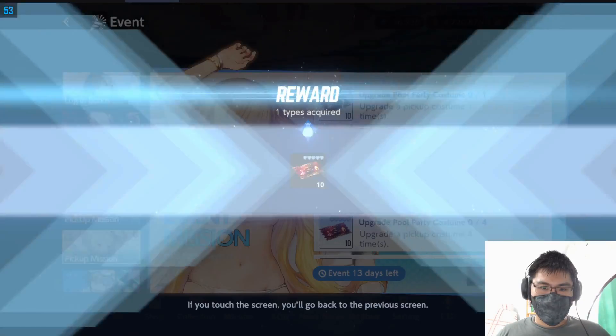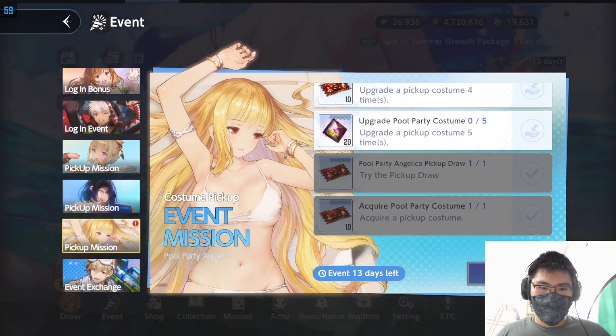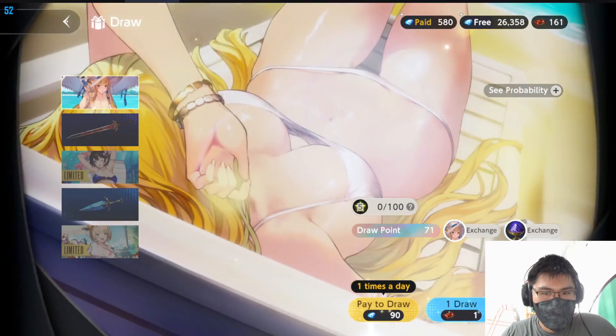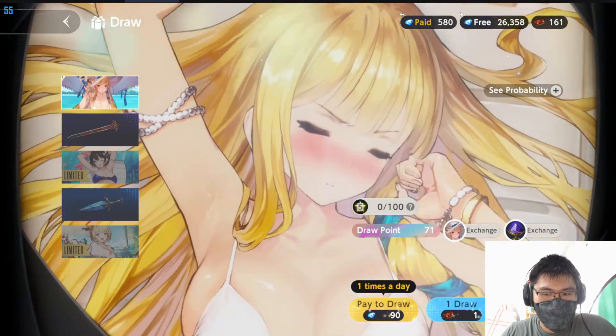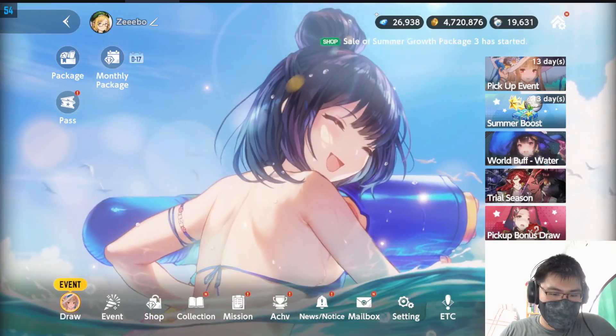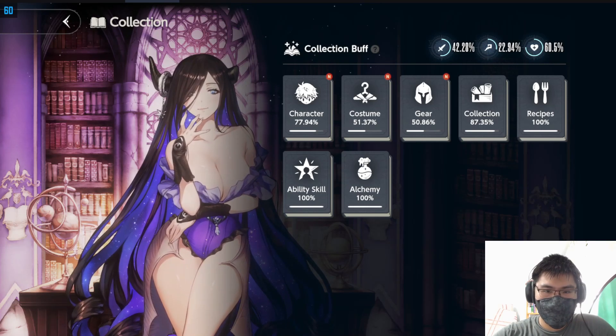I do want to get a copy from this event. She's so good as a tanker as well. Do I want 5 copies of her? I think she's pretty insane. But I mean, I'm still a physical main. If you take a look at my stats, I'm still heavily physically based. Unfortunately, I won't be able to use her for quite a while, until at least I build up my mage team. This percentage difference is just too big.